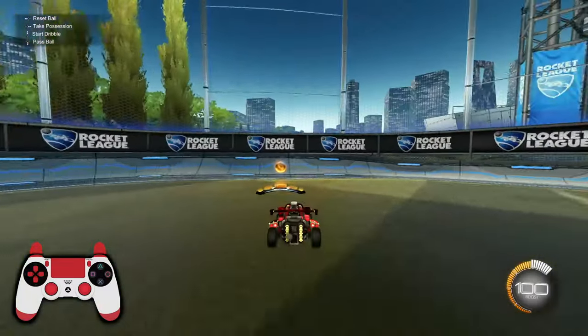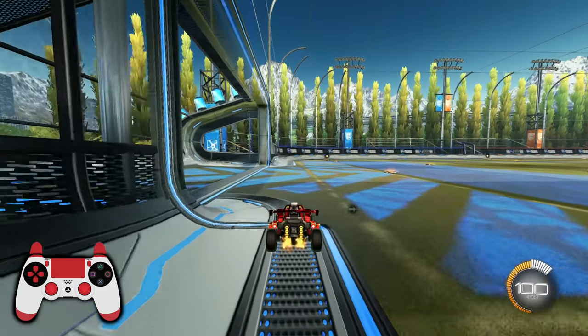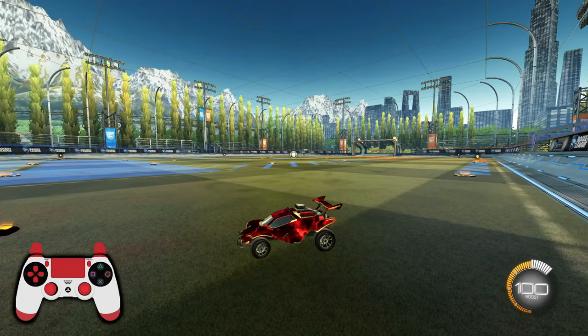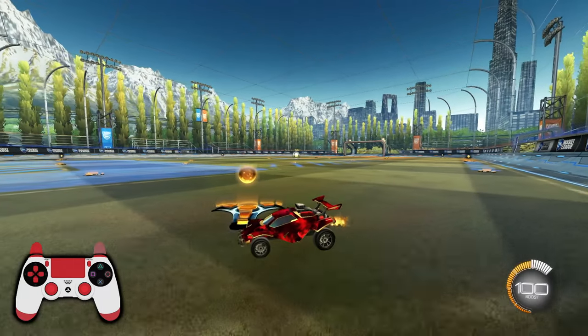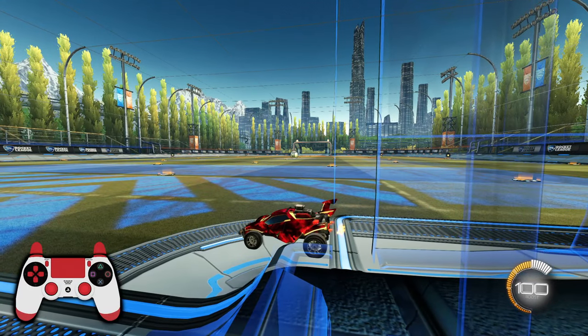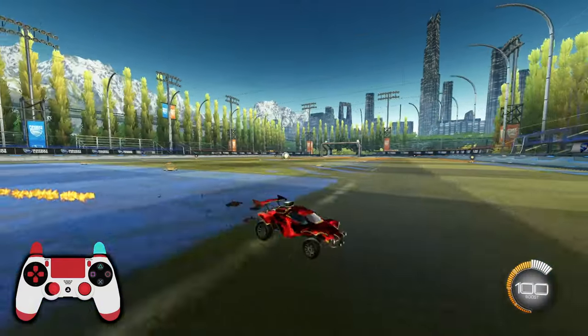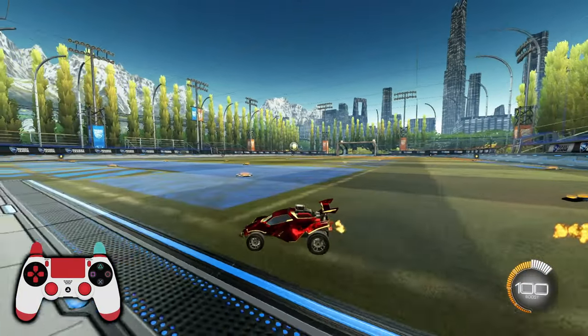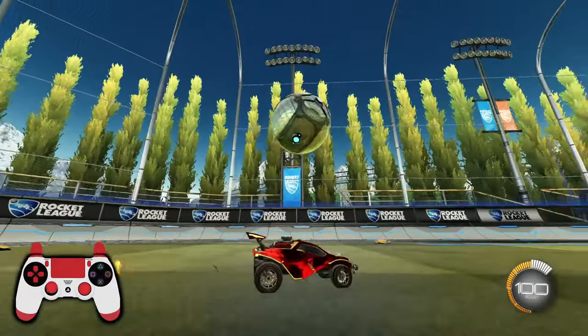First we should discuss where we need to position ourselves in the goal. Defending the goal is best when working parallel with the goal line. For example, when I pass this ball to myself using the controls, I am going to rotate back to the post and travel parallel with the goal line so that I can lunge across the goal line to make a save. This applies for higher speeds as well — you want to rotate parallel with the goal line.